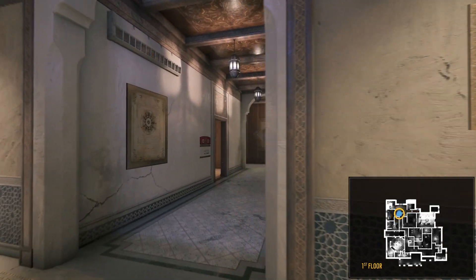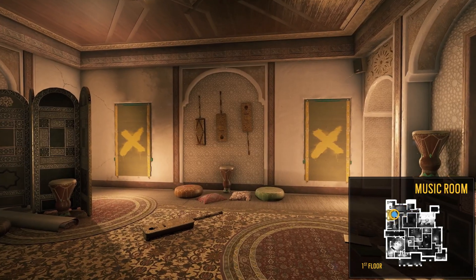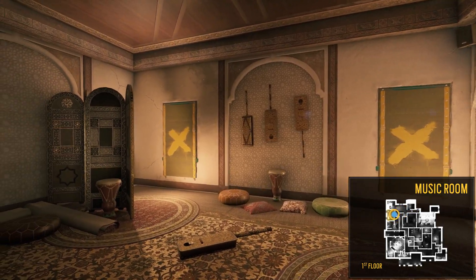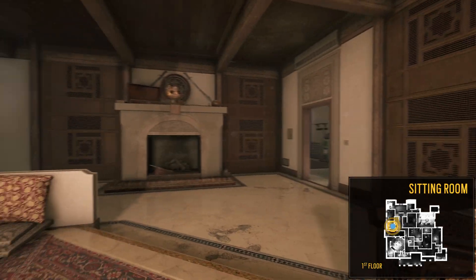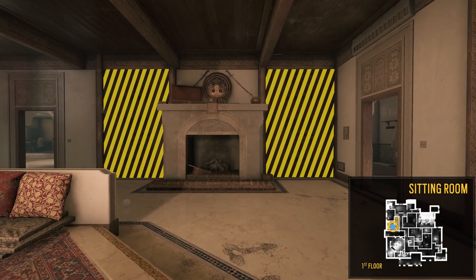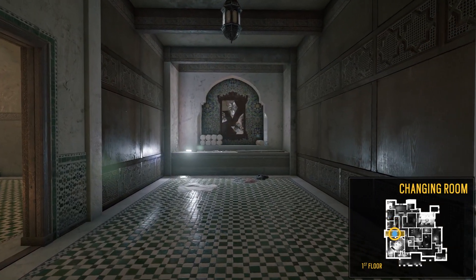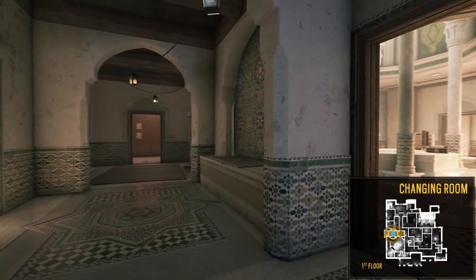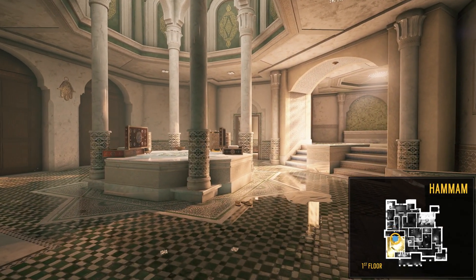We can also see the main hallway from here. Now let's breach into the music room, which has two windows that lead outside. Next, we come to the sitting room, which has destructible walls that lead to the main hallway. Moving on into the changing room, a central junction that links the sitting room, the main hallway, and the hammam, which is the most important room on the west side of this floor.